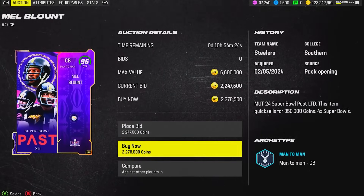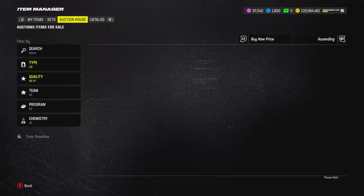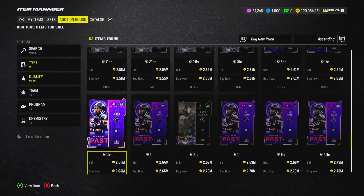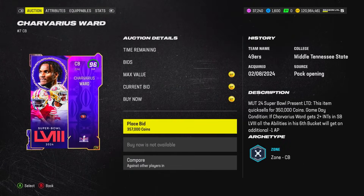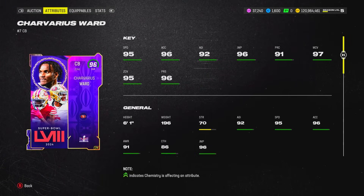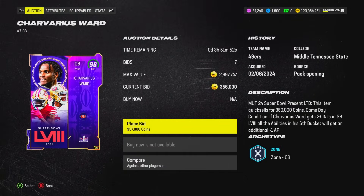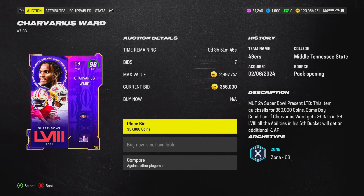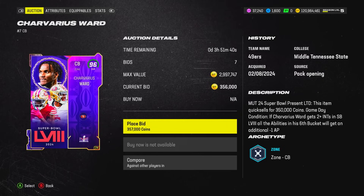Cornerback three — Mel Blount at 2.2 million coins, dropping on Monday with the special LTD release. I don't know why EA doesn't release LTDs on actual Super Bowl weekend or Super Bowl day — they haven't done it the past few years. Looking at the Trevarius Ford game-day condition boost: it requires two interceptions, which is kind of absurd. One interception would already be really hard to get, let alone two against Patrick Mahomes. The discount almost becomes irrelevant if he wins Super Bowl MVP.